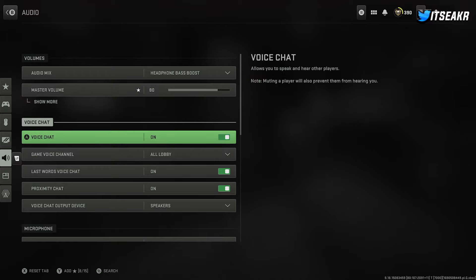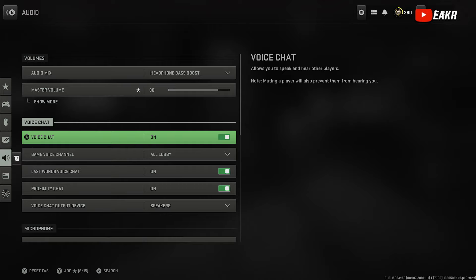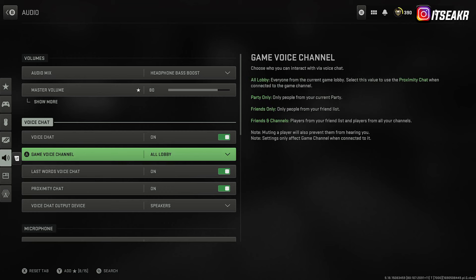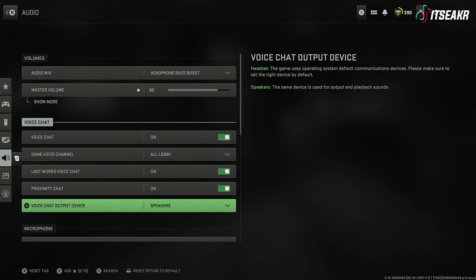This stuff is personal preference for whatever you play. For Call of Duty, voice chat settings are up to you. My voice chat is on and my game channel is set to All Channels. If you're streaming and you play games where people can get creative with the words they say, it can bite you in the butt. But if you don't really care, you can leave it all on and set it to All Lobby. I just like to mute everybody right away and then unmute them as the stream or video goes on.